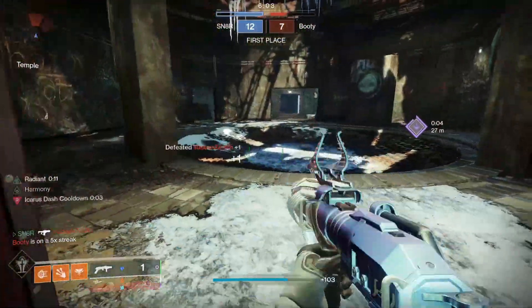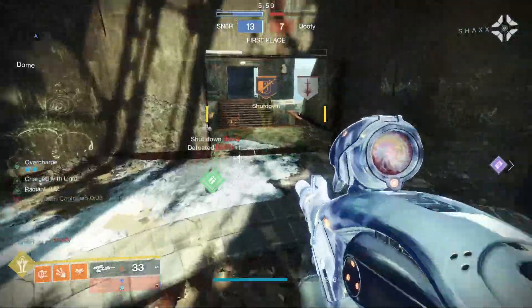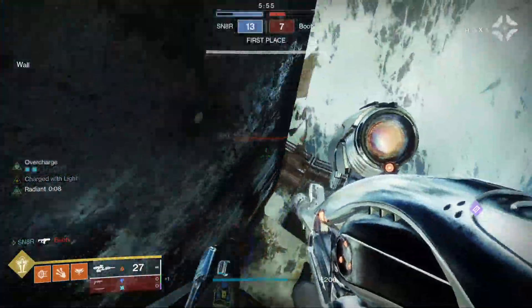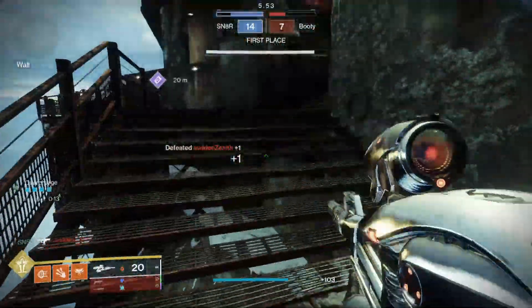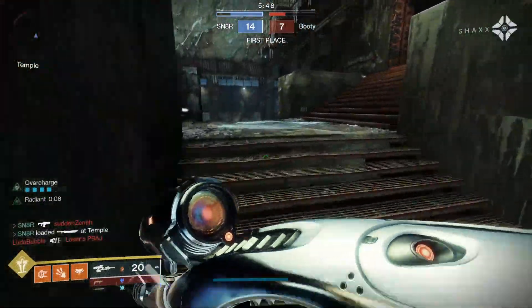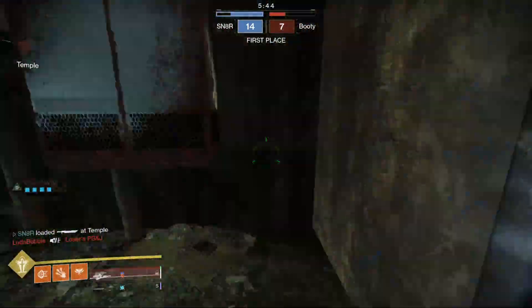Alright, there's one. Dodge into the wall. There's two. Dodge again — I probably should have waited to dodge. Whoa, you're coming in hot, man! Goodbye to you. He has no special ammo. I'm gonna grab heavy ammo — I have a Well of Radiance now. We can play a little ballsy. In case I need to panic button super, I can. No problem.